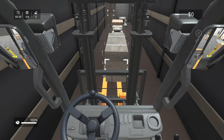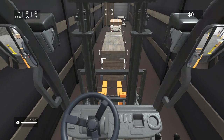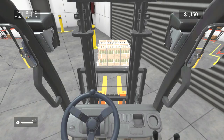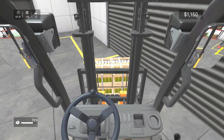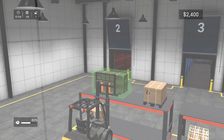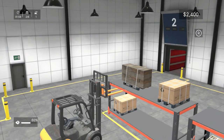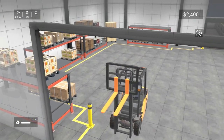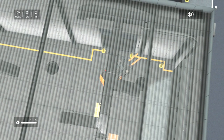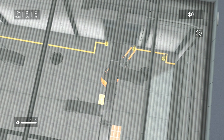My first mission — remove some pallets from the back of a truck and place them onto racking within the warehouse — immediately showed just how frustrating the control scheme really is, as it took me about five attempts just to slip my forks beneath the first pallet. To help with stacking, the game provides three different camera angles: the first-person view is ideal for lining up your forks, while the third-person view helps you gauge your surroundings. However, the camera doesn't automatically follow behind you and must be manually adjusted as you go.